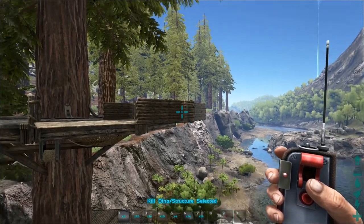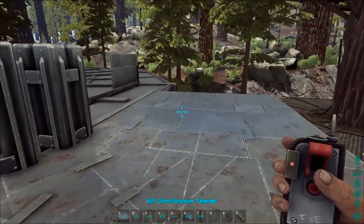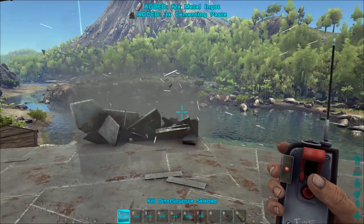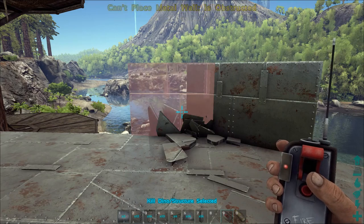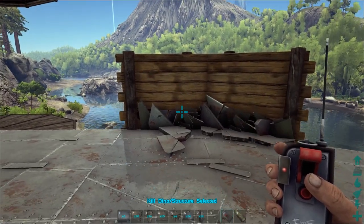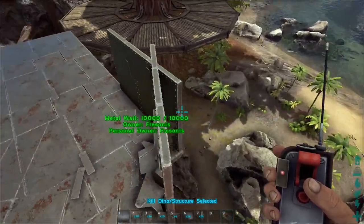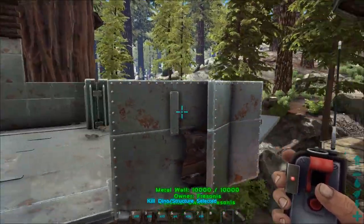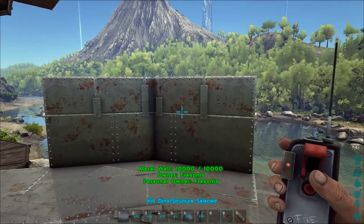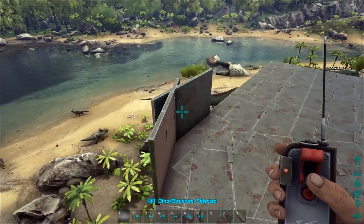Before ending the episode, let's try this technique with metal, since building materials can act differently. With metal it doesn't work the same way. However, if you place wooden walls first and then replace them with metal ones, it works. So place the wooden walls first, then the metal ones. It may also work the same with stone — try stone first, or use wood first and then swap to stone.